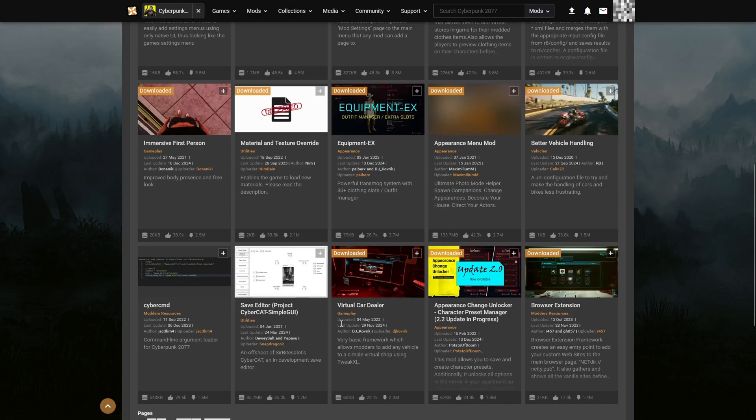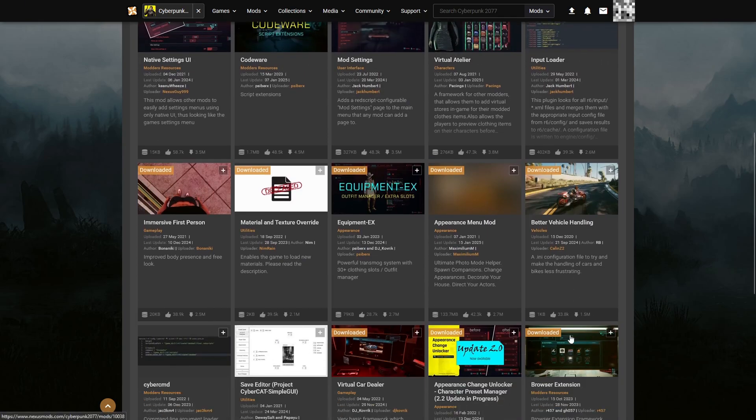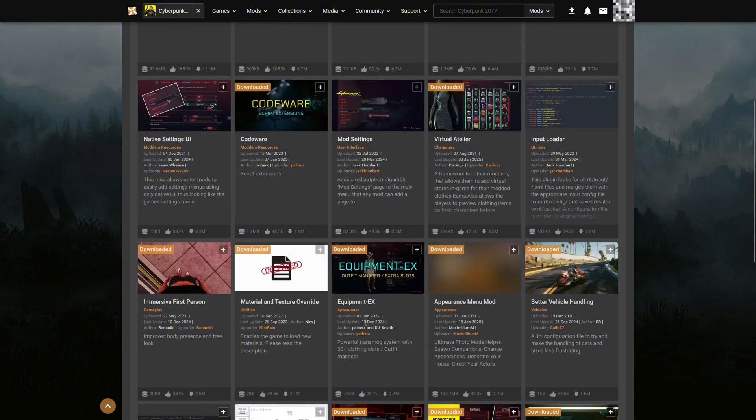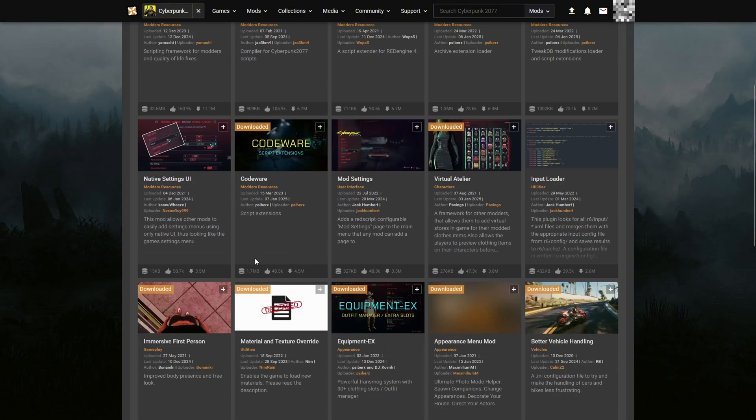Most of these are framework mods required by other mods. Virtual Car Dealer is for car mods — custom vehicles. Browser Extension is for custom in-game websites, which Virtual Atelier depends on. Equipment EX is essentially an equipment mod that sorts out the inventory menu. These are the main framework mods you're going to need manually: Archive XL, Tweak XL, Red4EXT, Red Script, Cyber Engine Tweaks, Codeware, and Equipment EX.